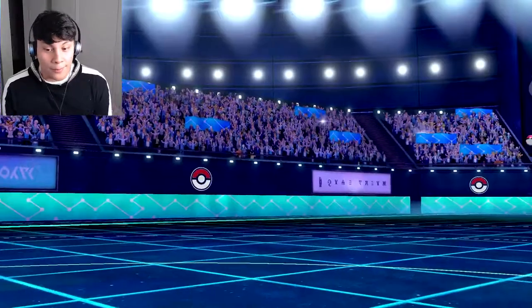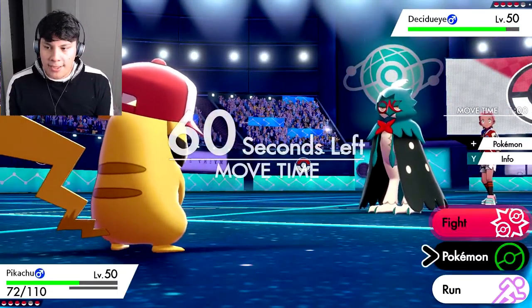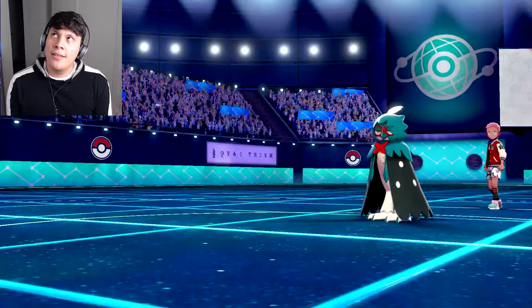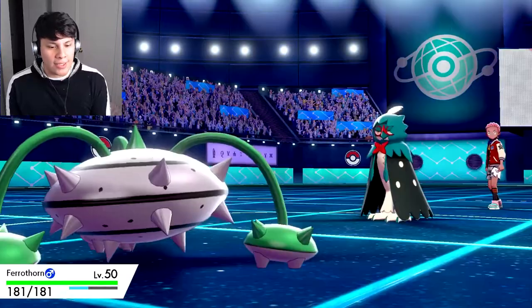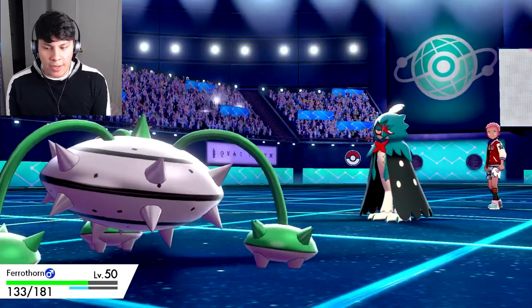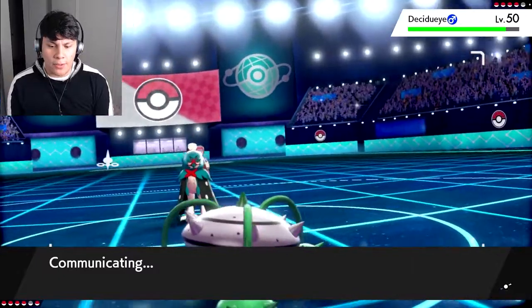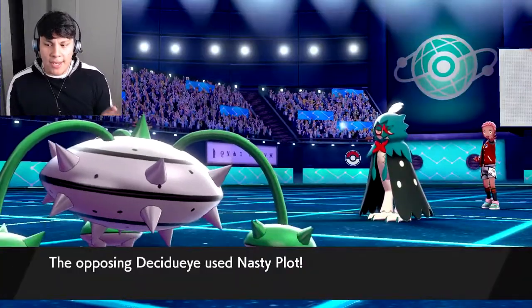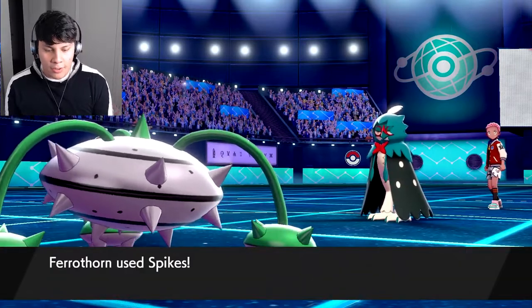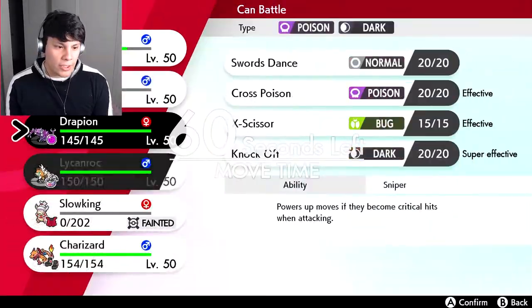Here comes Decidueye — I'm going to take this opportunity to go into Ferrothorn. If it hits me with its signature special attack — interesting, that didn't do too much, just as I thought. I'm going to hit Spikes. Ferrothorn is still valuable against Togekiss and Azumarill. The Nasty Plot does scare me though. We're going Spikes here — probably the best move — and then I'll switch into Drapion predicting the Shadow Ball.